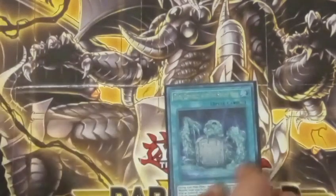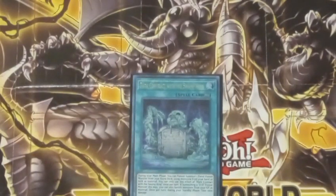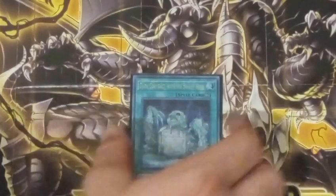Next up, Dark Contract with the Swamp King. Dark Contract with the Swamp King is basically a continuous Miracle Fusion. You can use your hand, field, or graveyard. If you're using the graveyard, you can banish it. And of course, during your standby phase, you pay 1,000 life points.